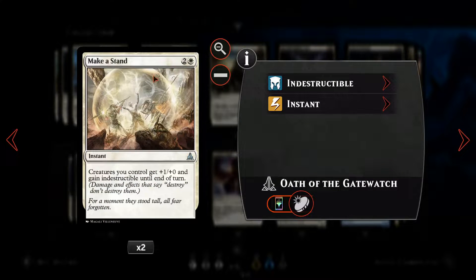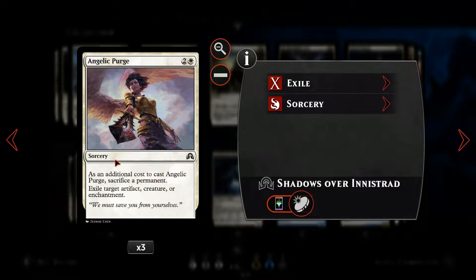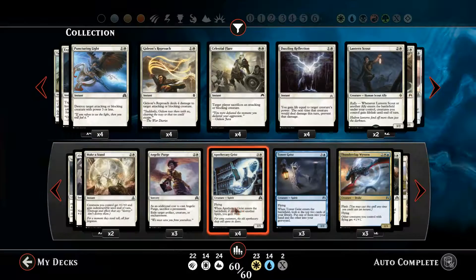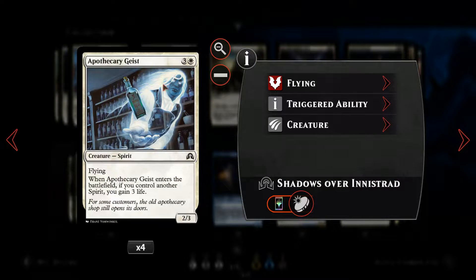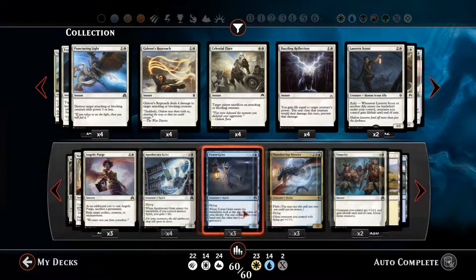We've then got Spectral Shepherd — a 2/2 three-mana spirit with flying. We can use it to bounce spirits back to our hand to re-trigger enter-the-battlefield effects or save them from removal. Then we've got Always Watching, a three-mana enchantment that gives all our creatures +1/+1 and Vigilance. We've also got Maker Stand, so we can give all our creatures +1/+0 and Indestructible until end of turn — and that's an instant. Pockethar Geist is a nice four-mana spirit: when it comes down, if we control another spirit we gain 3 life, and it's a nice 2/3 body.